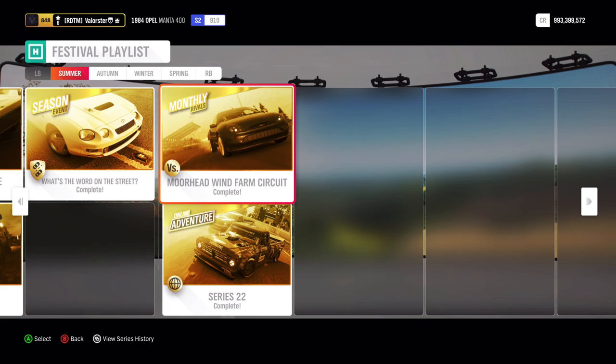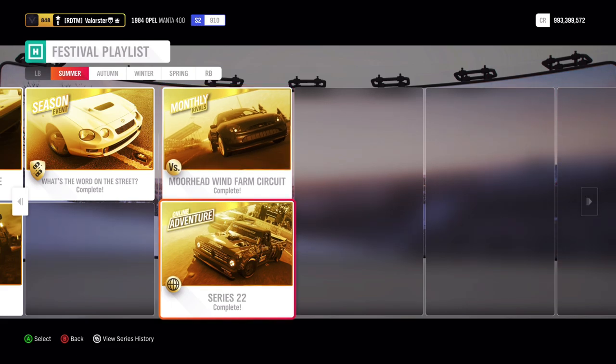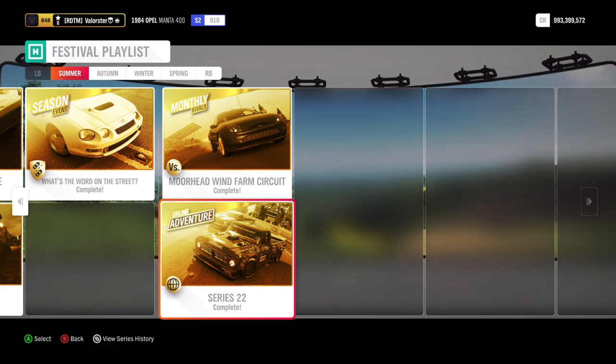I'll go to Monterey Rivals. Monterey Rivals is also 6% — just drive it one time without hitting something and you have 6% of your festival playlist. I also did Online Adventure. Online Adventure is pretty high in percentage at 18%. You need to qualify 10 times, and after that you only have to do one lobby for the rest of the season. So it doesn't matter — you only do one lobby after that.